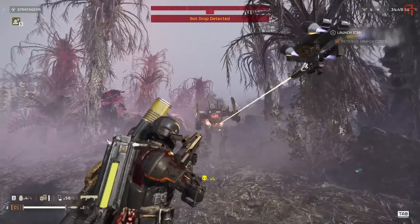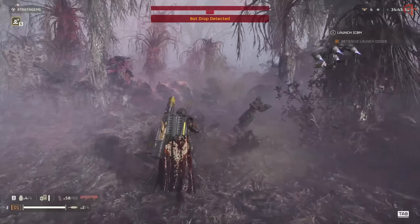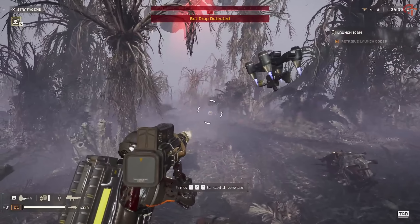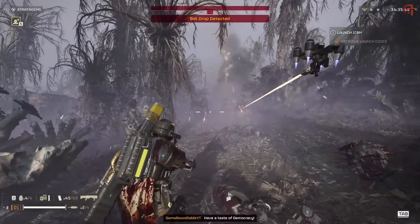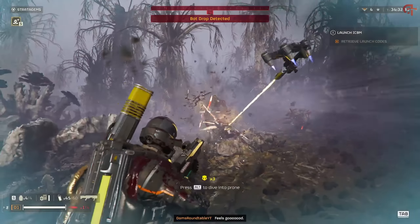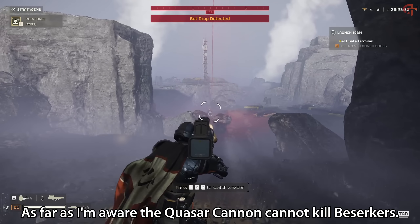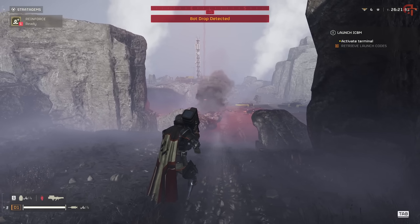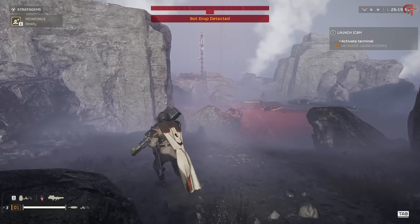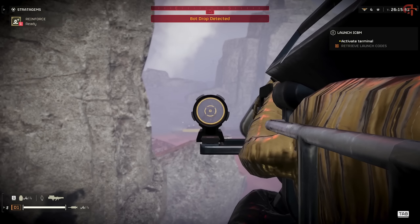Especially berserkers, because it surprisingly cannot one-shot them. I tried again and again, hitting them perfectly in that red dot every single time. It can take them within an inch of death, and then switching to pretty much any other weapon will kill them. But as far as I'm aware, the Quasar Cannon cannot kill berserkers — which, for me, is actually a positive thing. If it was able to one-shot everything, it'd be far too powerful and it would get nerfed into oblivion.